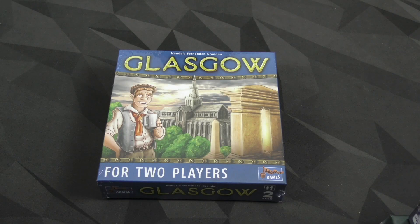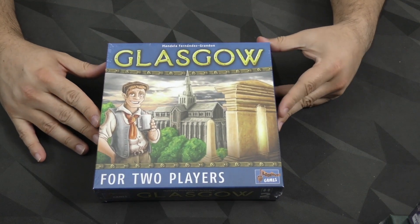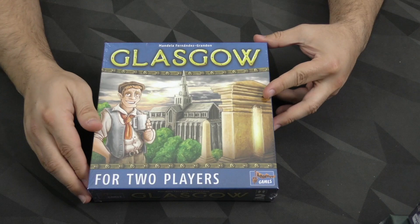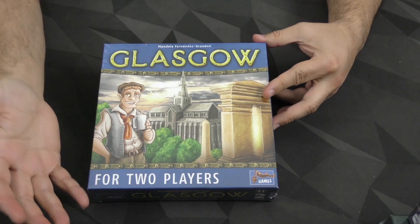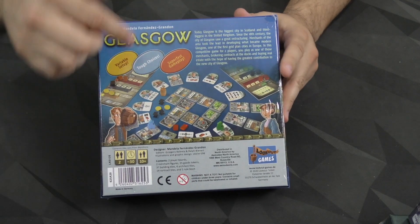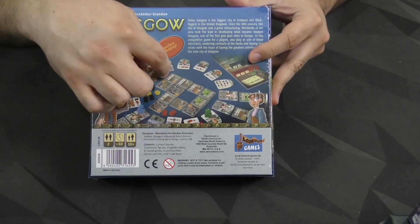Hey everybody, Zeke Garcia here, and today I'm going to be unboxing Glasgow, a game for two players from Lookout Games. This is in their line for two, which I tend to enjoy. I think it's a nice line — it's got some interesting Euro-style games in there, and this one looks really interesting.